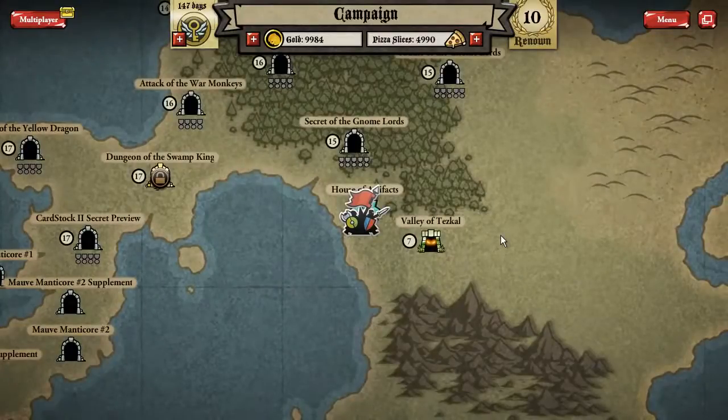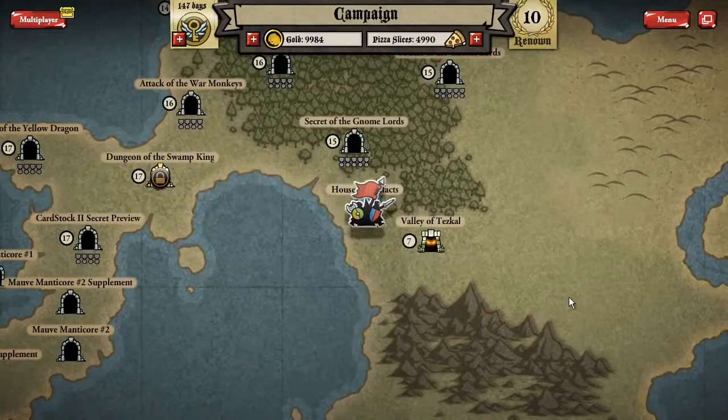So what does this expansion set contain? Well, for a start there are six new adventures. These adventures are split into two groups. One of them is a set of level seven, eight, and nine adventures — they're around the middle of the campaign and are pretty good to play through if maybe you got stuck halfway through the campaign or you just want to explore some new content.